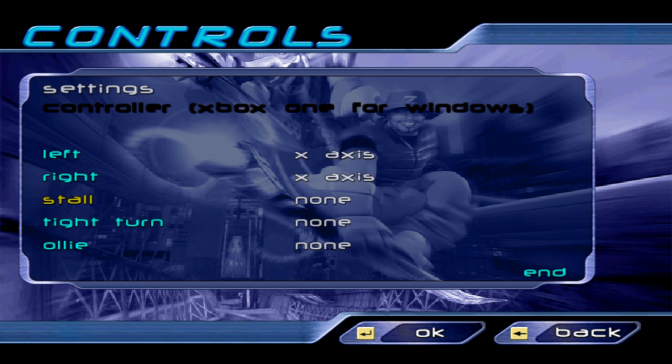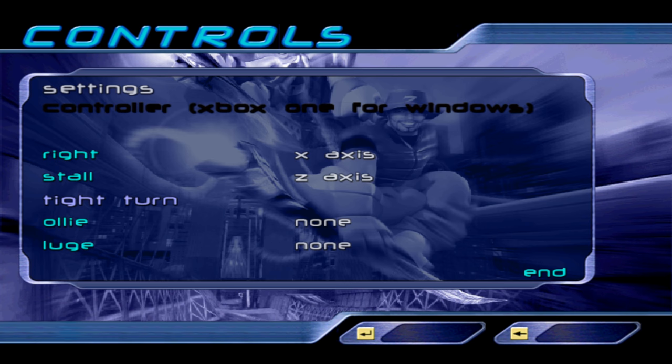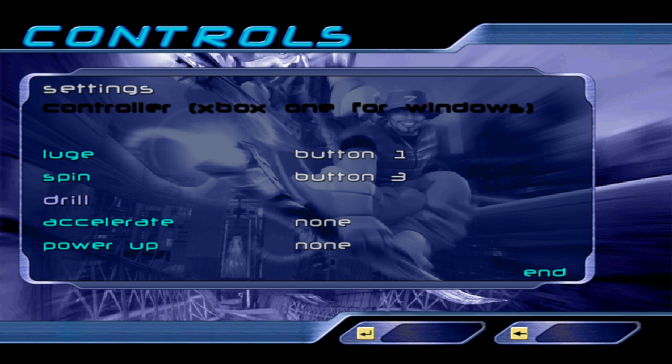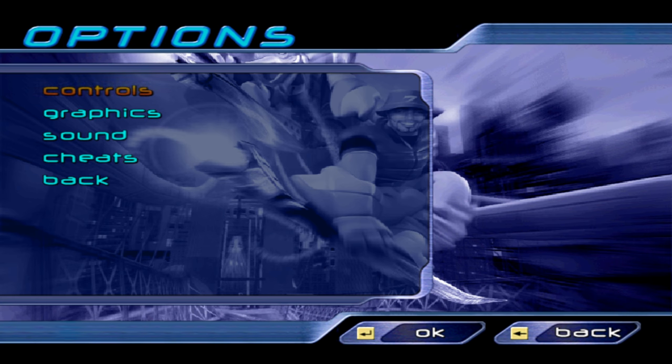It doesn't give me much option on there either. It's been ages since I've played this, so I can't even remember which controls I should be doing. Stall — I'm guessing that's slow down, or brake from my memory. Turn right, tight turn. This is horrible. Lunge — yes. Spin — yes. Drill — yes. Menu. Okay, hopefully that makes sense when I'm in-game. I've got no idea. So far, bad start.